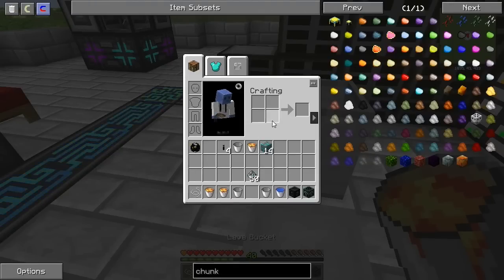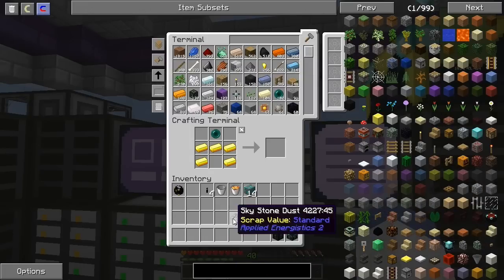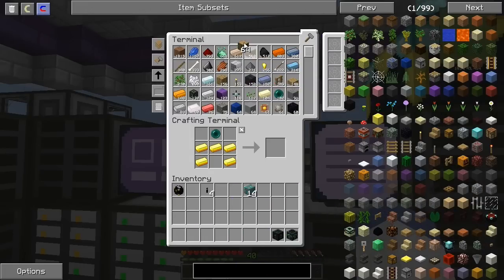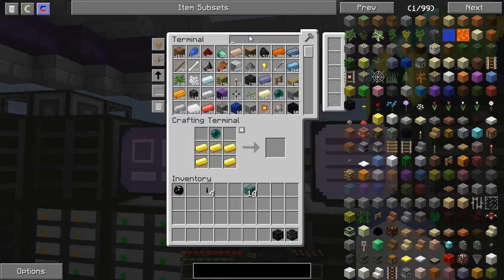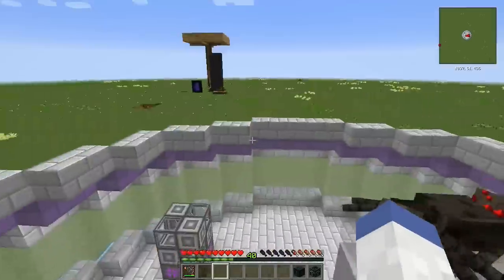I think we have everything we need. Let me grab a pickaxe and get rid of these buckets of water. There we go. Let's go set this mining quarry up. All right, put it over here next to this portal.